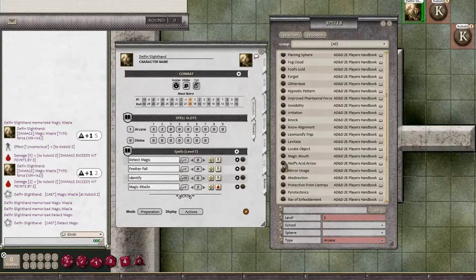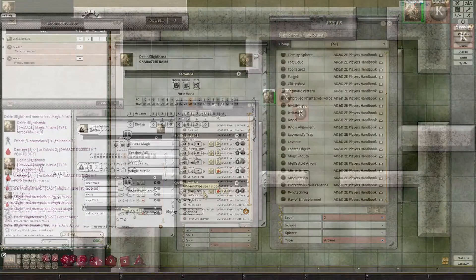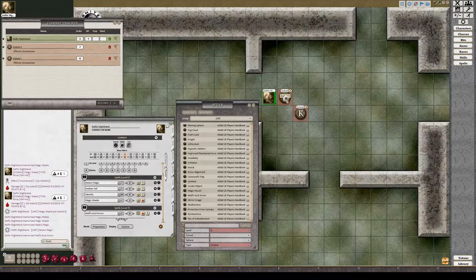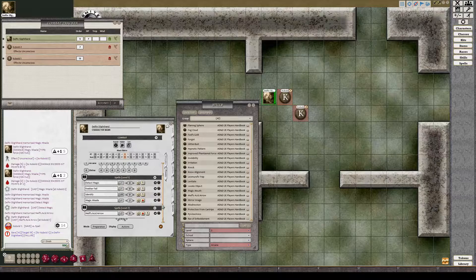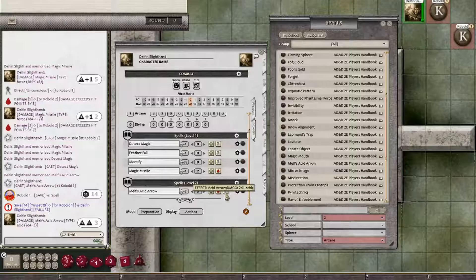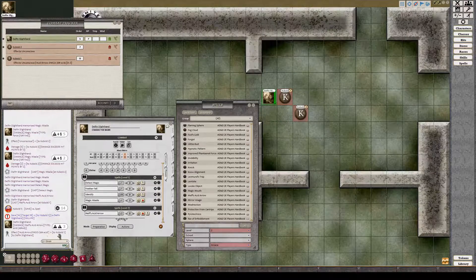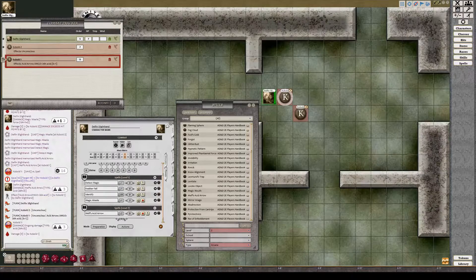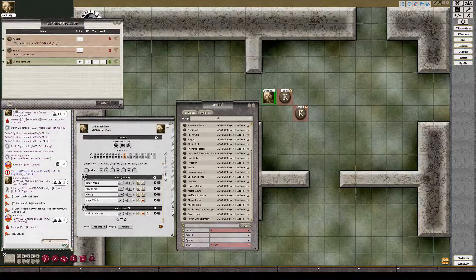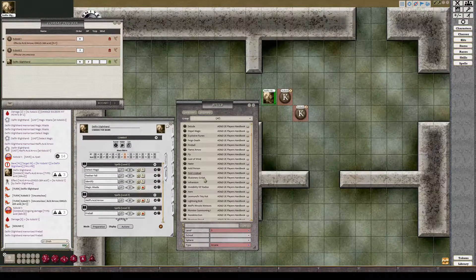Some spells like Melf's Acid Arrow have saves associated with them. We'll give our wizard a copy of the spell, let him memorize it, then drag and drop it onto one of the kobolds to see if he saves. He did not save, so he takes full damage. We also apply the ongoing effect — 2d4 damage every round. Drag and drop it onto him and the effect is applied to the kobold. Each round, 2d4 damage will be rolled and it will last for two rounds.